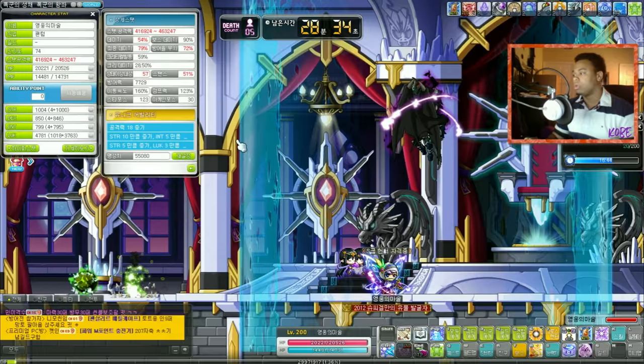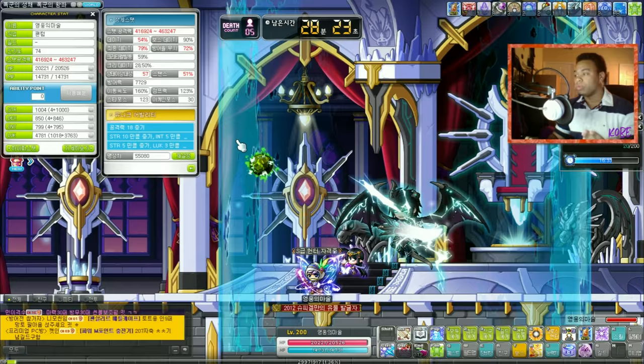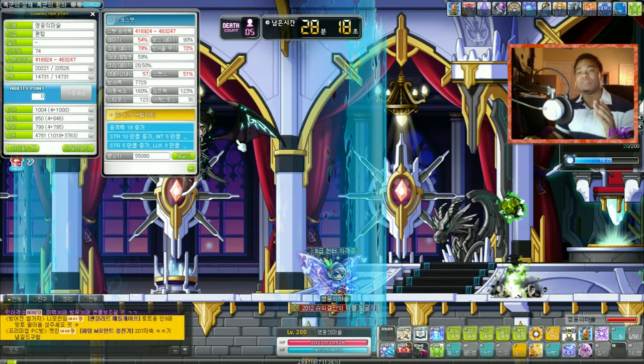Notice how the color changes every now and then — I think it shows the Aran color, then the Evan color, then the Mercedes color, Phantom, Luminous, and then Shade. That's why the skill has six stacks — it represents the six heroes in the game. I just realized that!